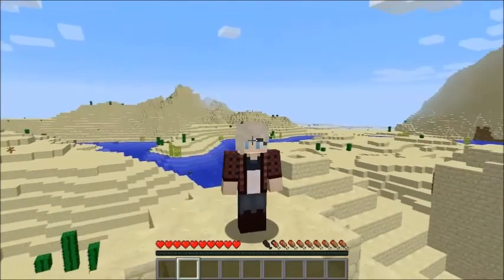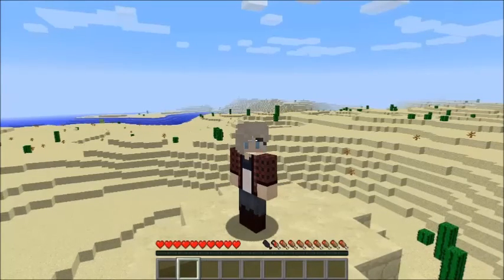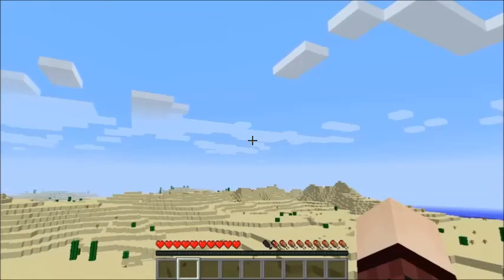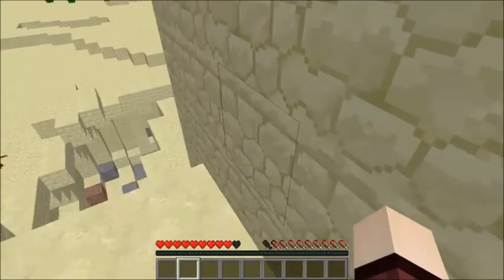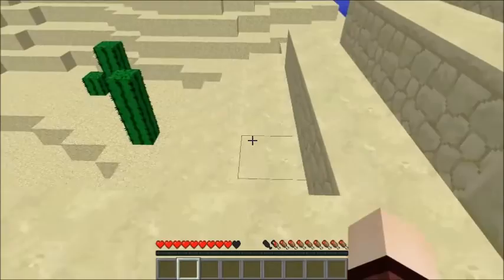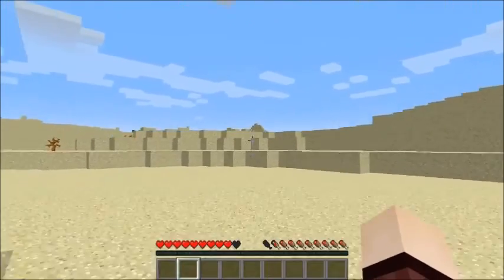Minecraft comes in four distinct game modes, listed in the command menu as game mode 0, game mode 1, game mode 2, and game mode 3 — nice and easy to remember. Game mode 0 is more commonly known as survival mode: you have to collect resources, you will take full damage if you jump off the top of a temple, you have to keep your hunger and health in check, and you have to fight mobs at night — and more importantly, the mobs will fight back.